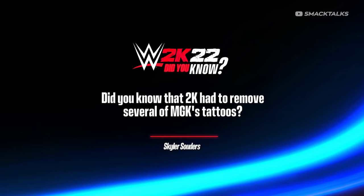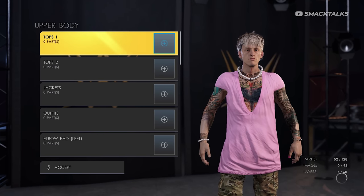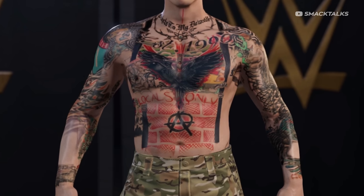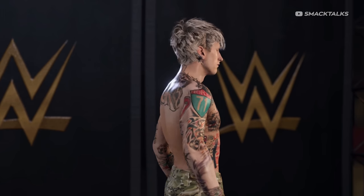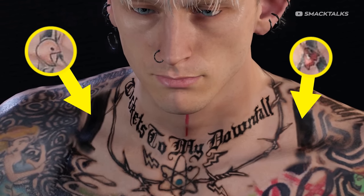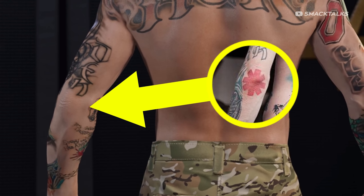Did you know that 2K had to remove several of MGK's tattoos? When playing as MGK, the majority of his body is covered by his pink outfit, but jumping into the creation suites reveals developers added most of his tattoo designs despite them not being visible. Several tattoos had to be edited out due to depicting narcotics, foul language, religion, or copyrighted images. Removed copyrighted designs include the Pac-Man characters on his clavicles, Banksy artwork on his ribs, a Jessica Rabbit tattoo on his right arm, and the Red Hot Chili Peppers logo on his left elbow.